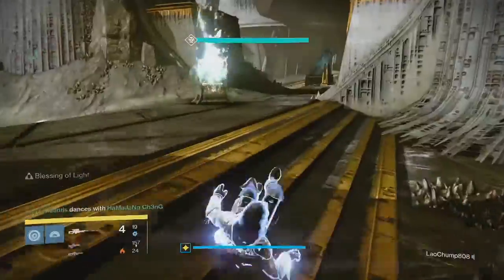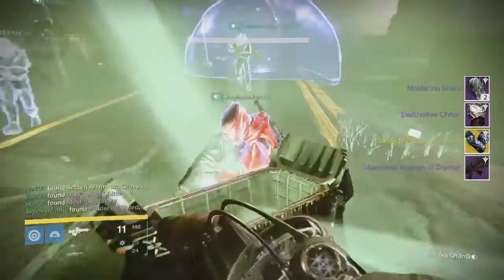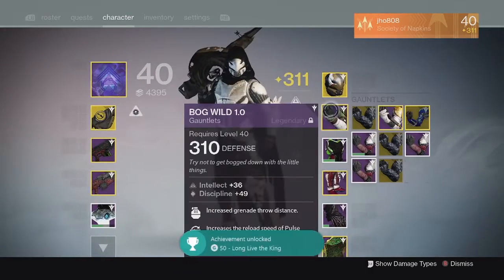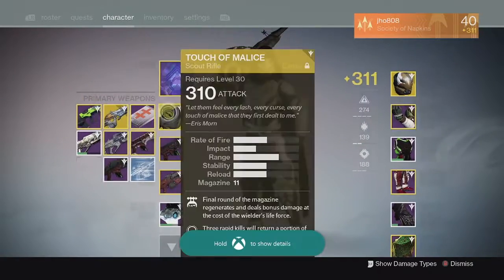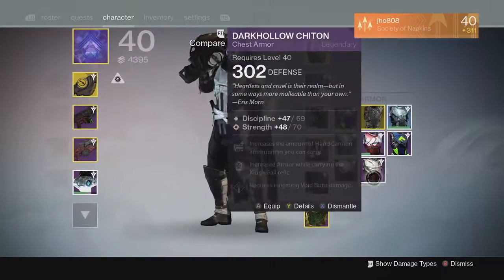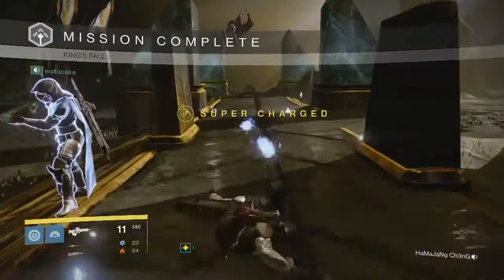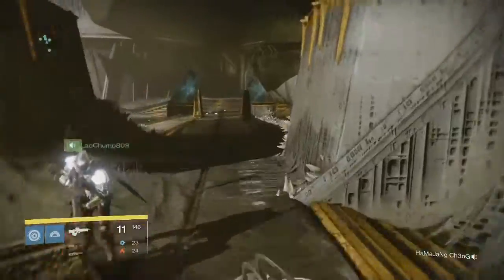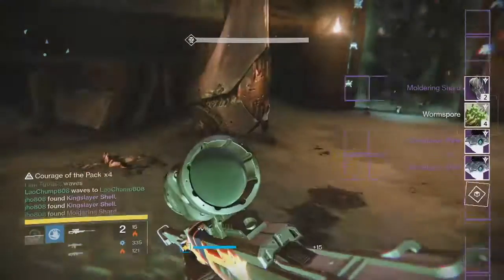Heading into Oryx on hard mode we were able to get an exotic from the chest — the Sealed Ahamkara's Grasp gauntlets — as well as the Harrowed Anguish of Drystand auto rifle and a chest piece. The gauntlets were 310, the auto rifle came in at 314 which I can use as infusion fuel, and the chest piece was 302 as the normal mode version. I'm not sure you can get a higher than 310 exotic from Oryx, but at least I got an exotic and a primary.